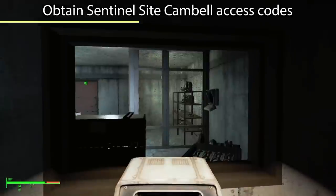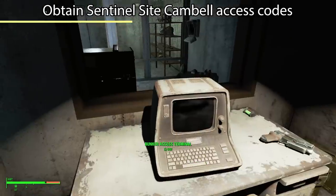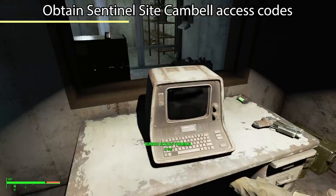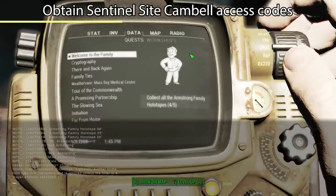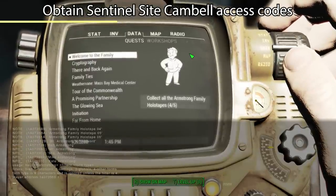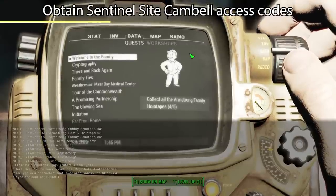That still wasn't enough to access the terminal, so I need to progress the quest as well. I'm not sure why it sent my holotape to Nuka World, but we'll just go ahead and use the console to fast-forward the quest. Help, Vault 4, for quest — and now we'll find Welcome to the Family.